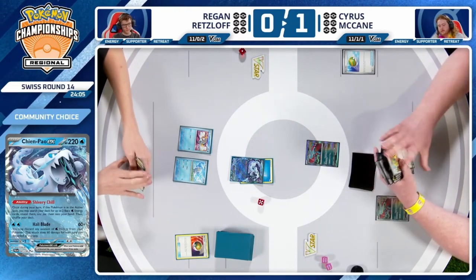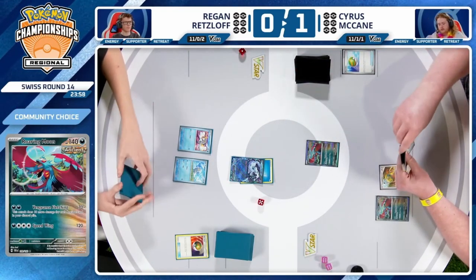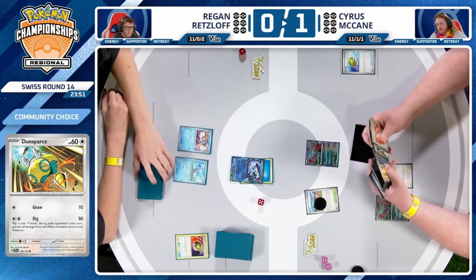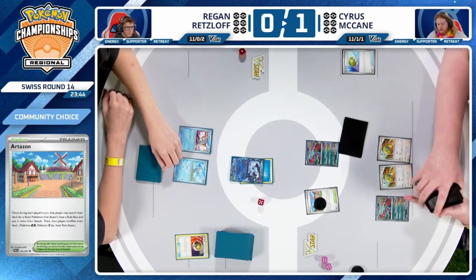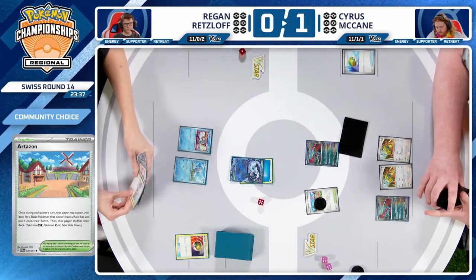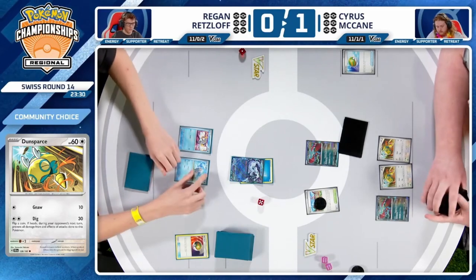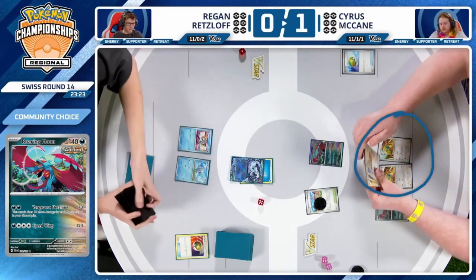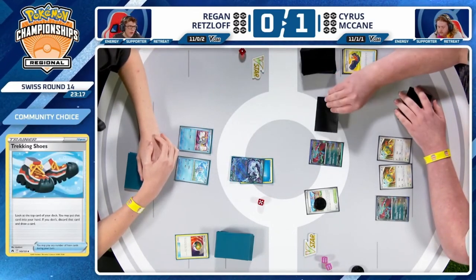There are just less ways for Cyrus to discard energy, and it's more important for Cyrus to discard energy than it is for Regan. He needs to utilize those Professor Sadas. He does have the Trekking Shoes — Cyrus will be crossing his fingers to find a Darkness Energy on the Trekking Shoes in order to discard it. He does have the Earthen Vessel in hand, and using Artisan he's able to find another Dunsparce. The Artisan is a blessing for Regan as well, allowing him to establish Bidoof next turn essentially for free. With the lack of Greninja, Dunsparce will play a much bigger role.